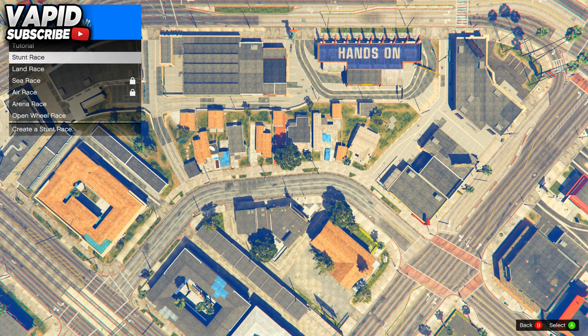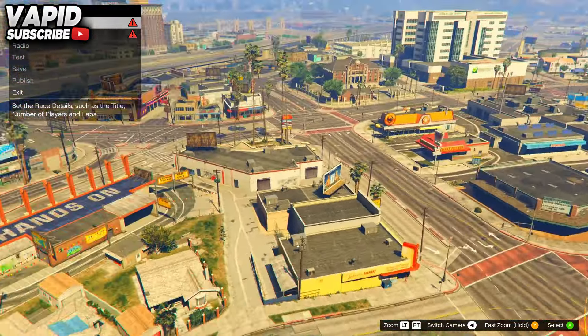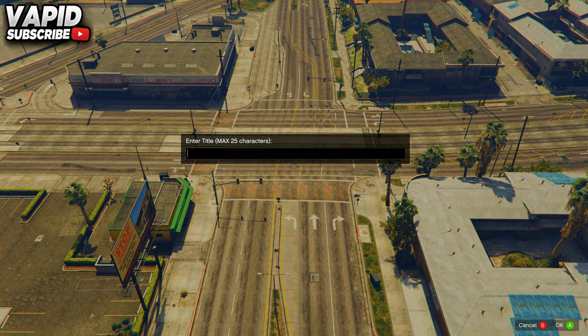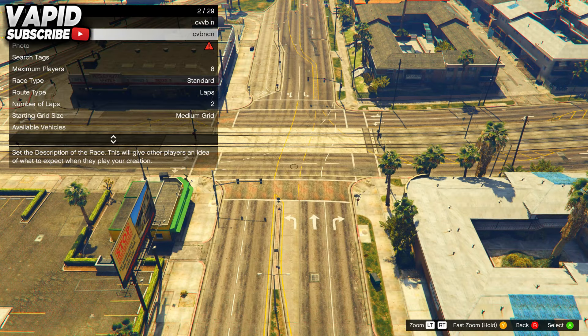What we want to do is be in the race, so we're going to go ahead and test it. But before we do that, we need to fill in the details like taking photos and putting in a description and a title. Go ahead and fill in all the details that you need to do. I'll speed up the clip until I can go ahead and test the race.